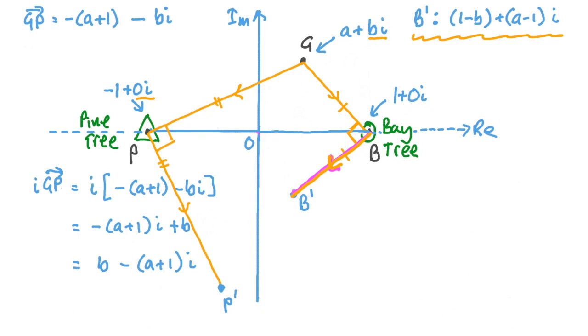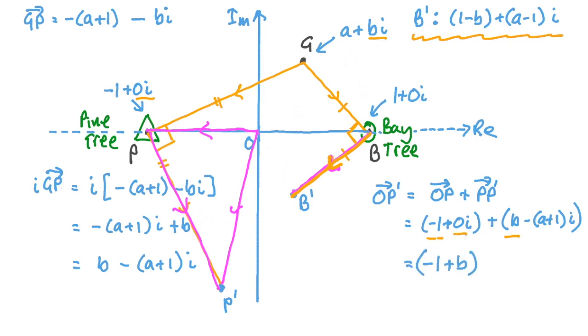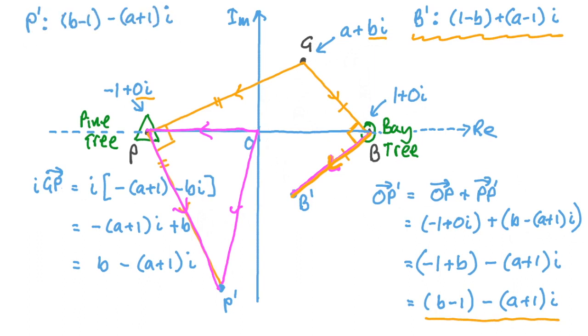To find the position vector of p dash, we go from o to p and then from p to p dash. So the position vector of p dash = position of pine tree + vector pp dash = (−1 + 0i) + (b + (−a + 1)i). The real components give −1 + b = b − 1, and the imaginary components give (−a + 1)i. So the position vector of p dash is (b − 1) + (−a + 1)i.